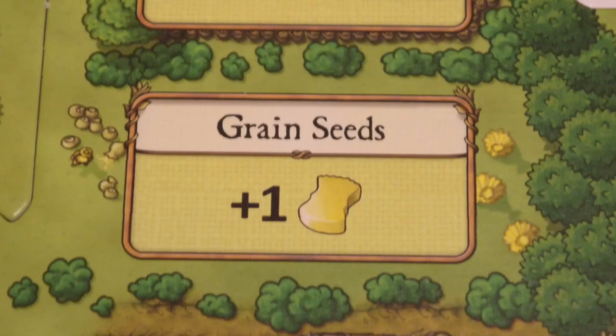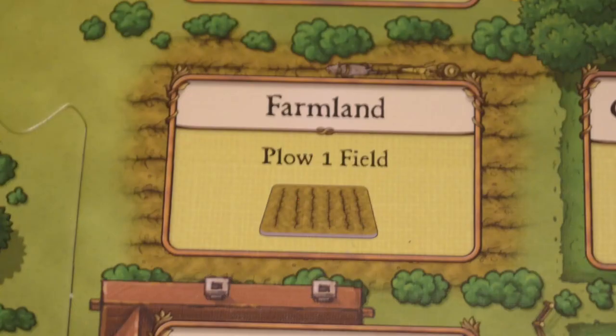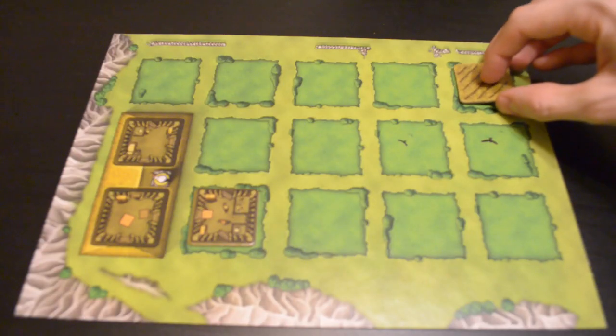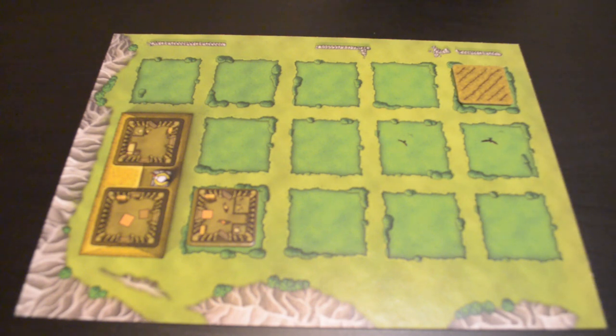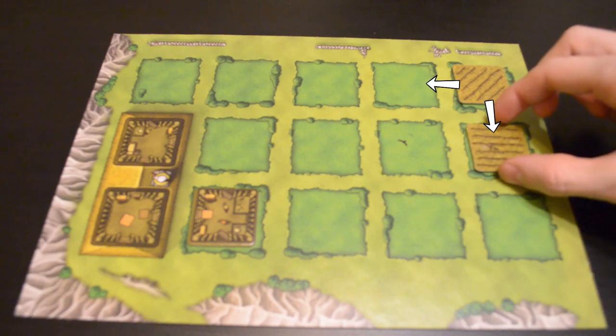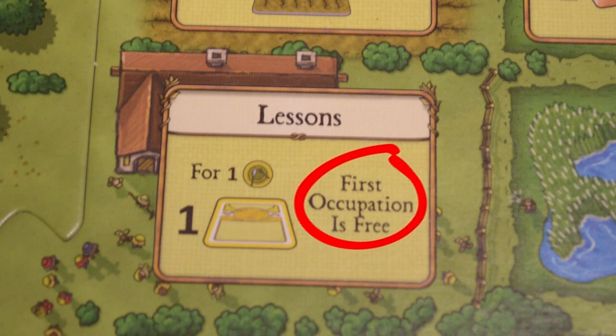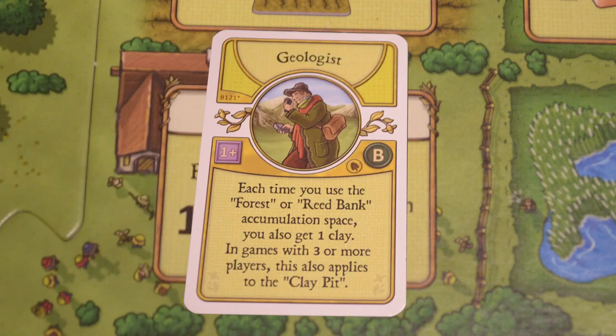The grain seeds action is not an accumulation space — if you take this action, simply take one grain from the supply. The farmland action allows you to plow one field: take a double-sided wooden room and field tile from the general supply and place it on your farm board adjacent to any previously plowed field. When you take the lessons action, you can play one occupation card for the cost of one food. If you haven't already played any occupation cards, you don't pay for the first one. Occupation cards grant bonus abilities and sometimes bonus points at the end of the game.